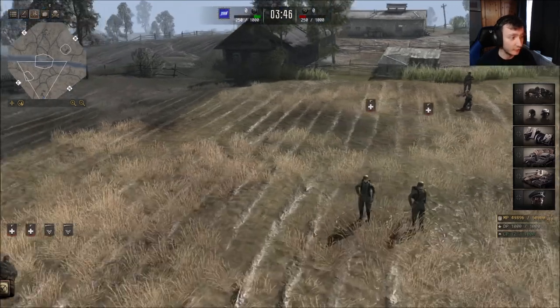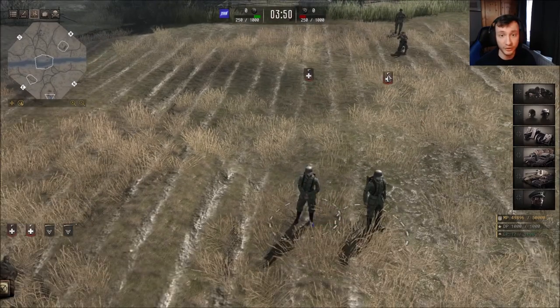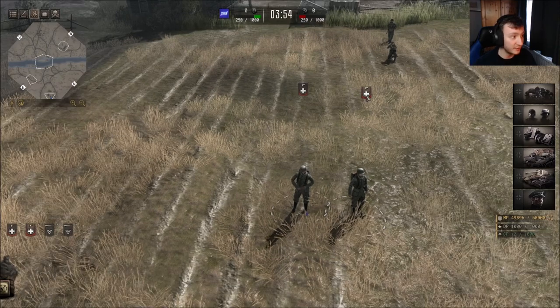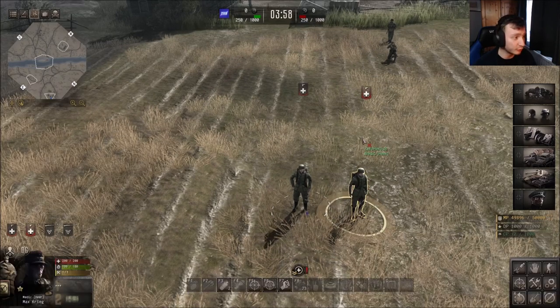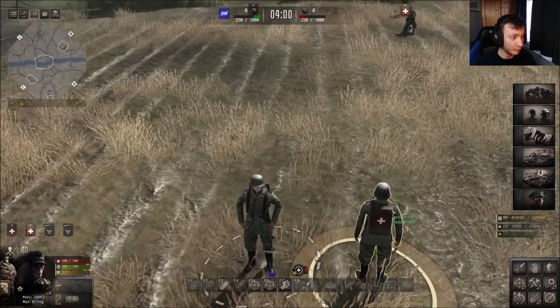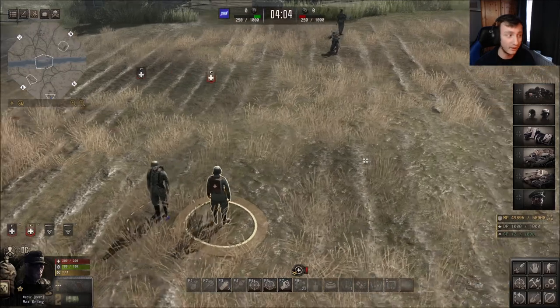So as you can see we have our two medics. These are your two medics which are clearly visible, and with the new UI improvements you can see they've got the little white plus signs which means they are medics. You can also really tell by the medic pack on their back.